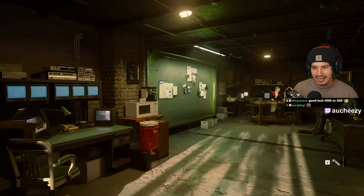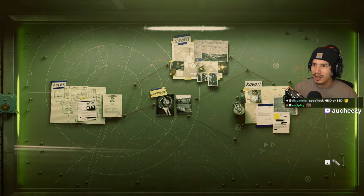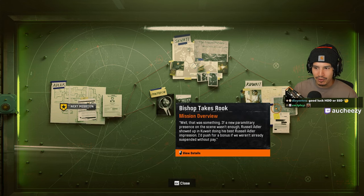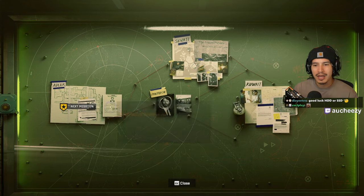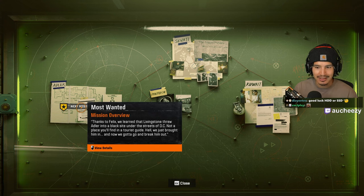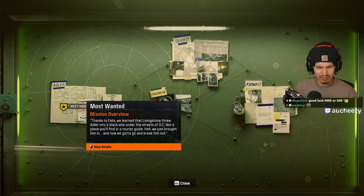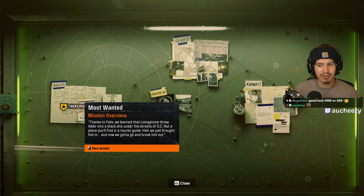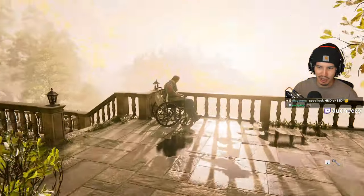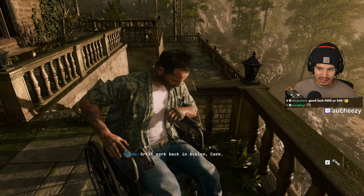We're going to the next mission which I believe is Most Wanted. So we've done Blood Feud, we've done Bishop Takes Rook, and now thanks to Felix we learned that Livingstone threw Adler into a black site under the streets of DC — not a place you'd find in a tourist guide. We just brought him in and now we're going to break him out.